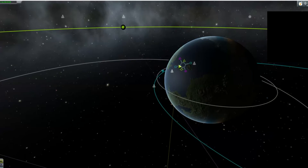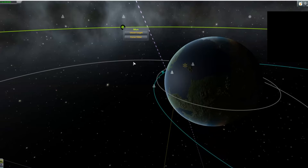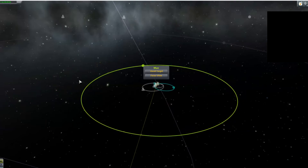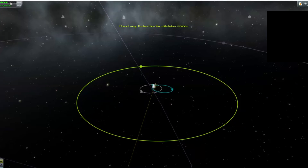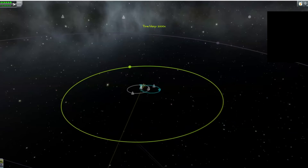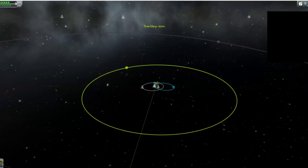Right now I'm just messing with the orbit of another planet while waiting for the moon to circle around. I can't fast-forward when it gets close to the earth — as you can see it slows down right there.